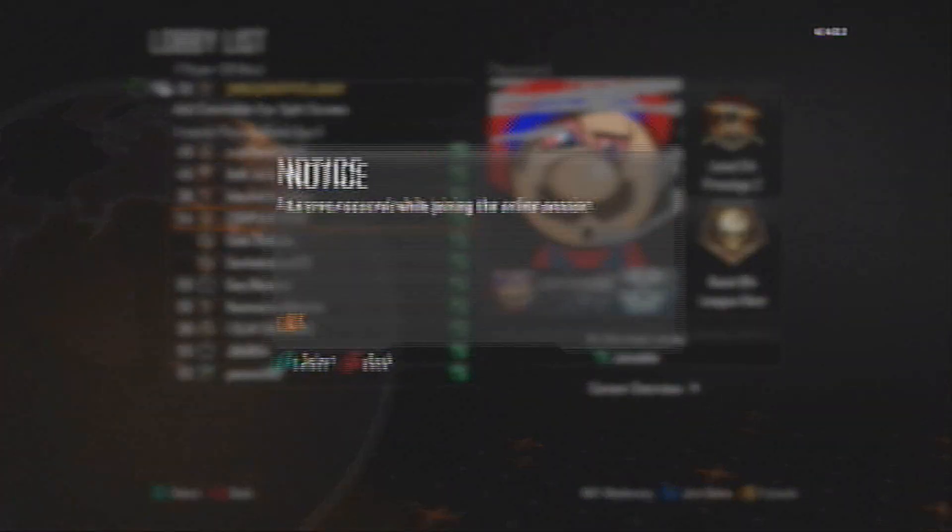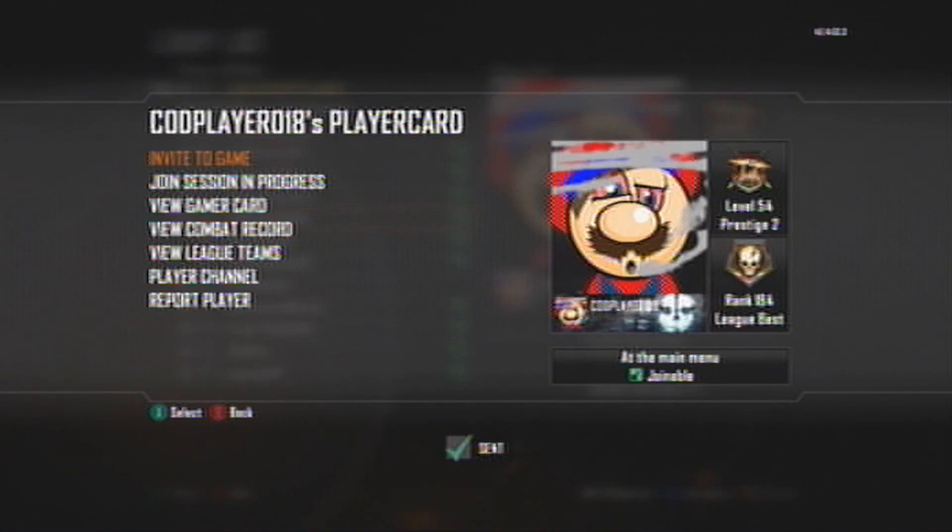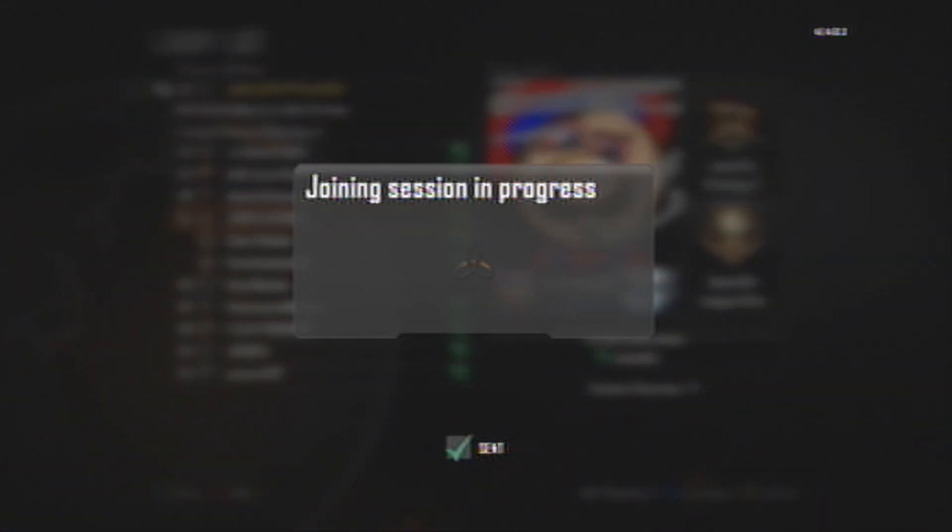Then once you join, you're going to want to press B, up, A, and it'll take you back to your screen that you were at before. Then you press X or Square again and join, and a little notice should come up, and you just press A on it to make it go away — or X on PS3. Then you keep joining and the notice will keep popping up, and you just keep doing what I told you to do.